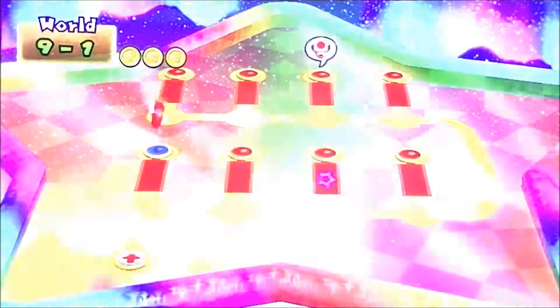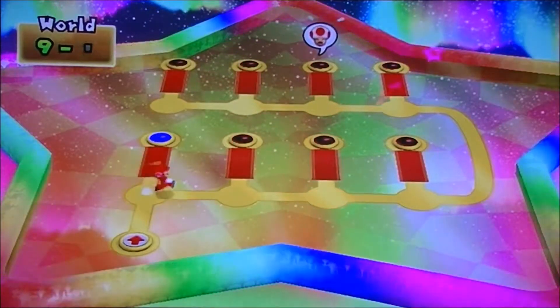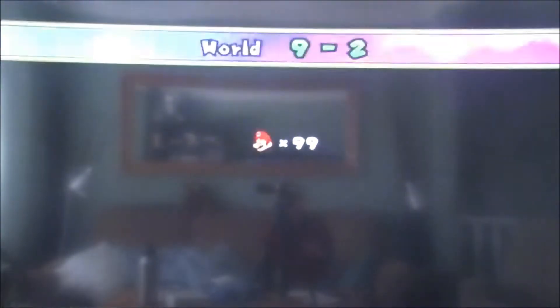That's 9-1 out of the way. Let's move on to 9-2. You unlock that level by collecting all the Star Coins in World 2. You probably get the idea now. This world is not mandatory — it's just a bonus world, basically.